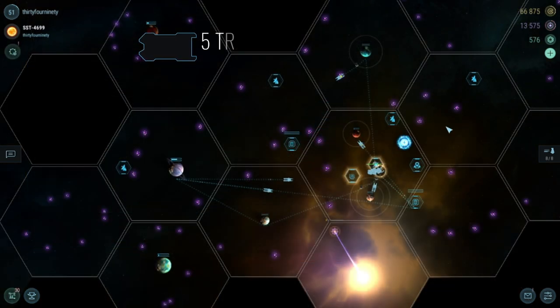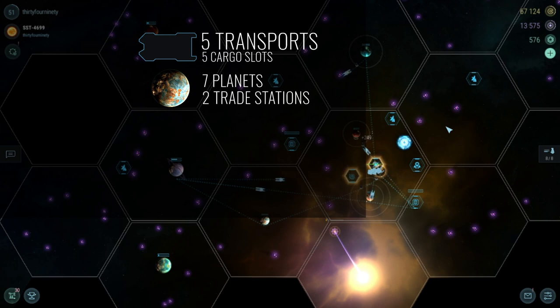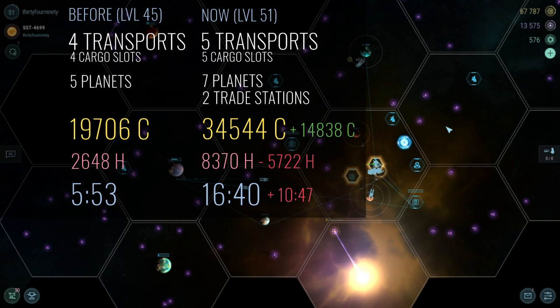Now I have 5 transports with 5 slots each, running shipments between 7 planets and 2 trade stations. I'll make 34,544 credits and it'll cost me 8,370 hydrogen, compared to the much shorter, less hydro-intensive, but less profitable results before expansion. It's taking about 17 minutes now to complete shipments. I think this is around the time when some new players might throw in the towel, thinking that this is simply how the game plays out — actions taking longer and requiring more user interaction.